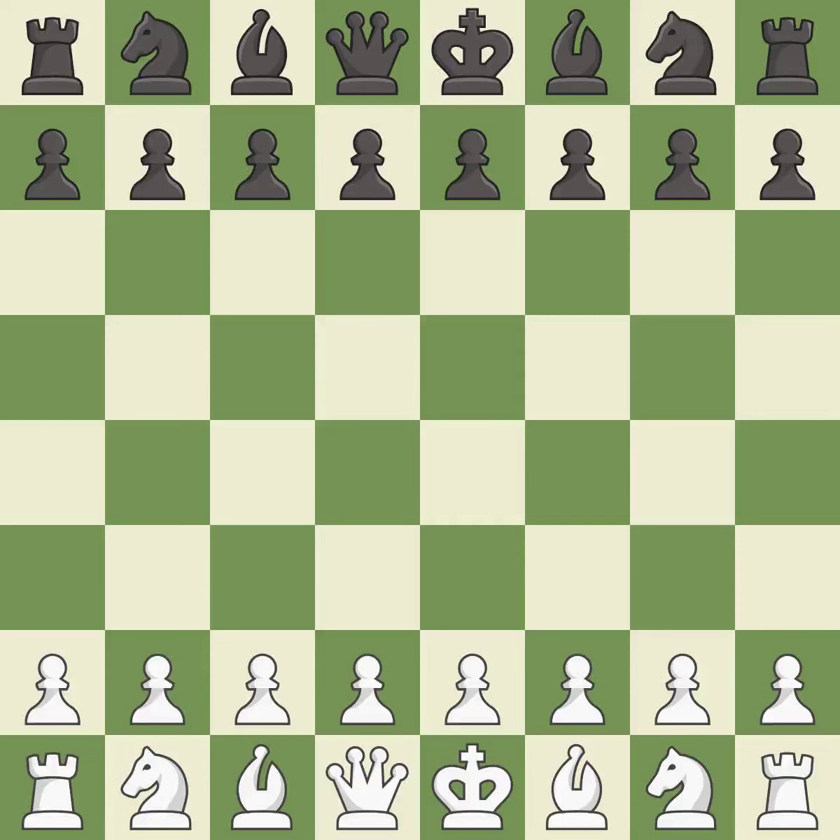English opening, two knights, fianchetto, ultra-symmetrical, reversed Botvinnik system, 6...d6. Giveaway — one player was winning but then gave it away.